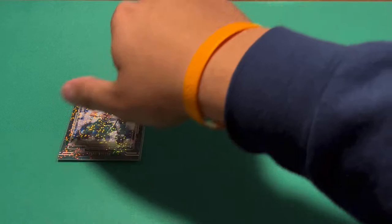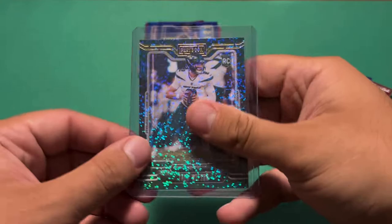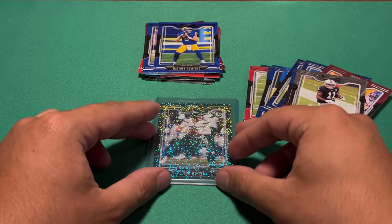Here's a look at the back of the base design in case y'all were interested. But the Zach Wilson sparkle parallel — one per hanger box — is definitely a nice looking card. I kind of like those inserts too. 'Sparkle' is the name of the parallel, and this could probably go without saying, but this is my favorite card from today's video: the Zach Wilson sparkle parallel.